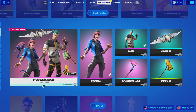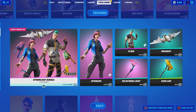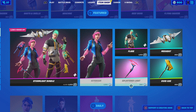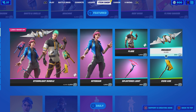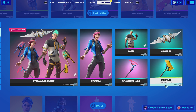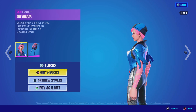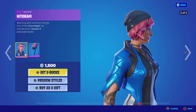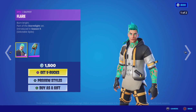We also have the bundle — the Storm Light Bundle: Night Beam, Split Light Flare. It has an Event Axe. She also has two select styles — one without the flare, and one with the flare right here.